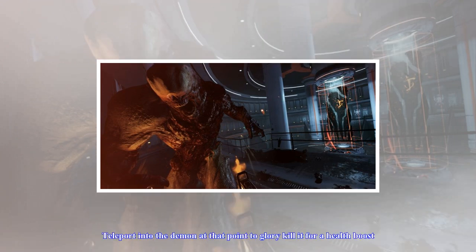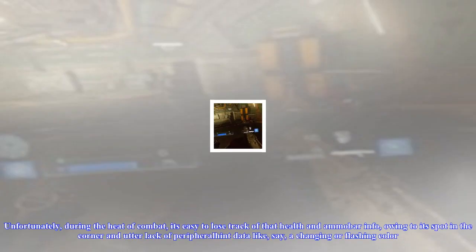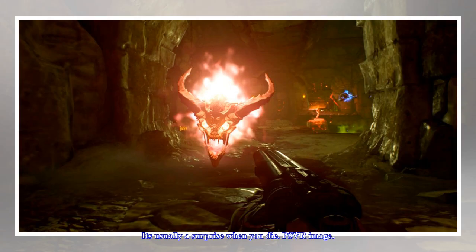Once you weaken an enemy enough, it will glow, just like in last year's 2D game. Teleport into the demon at that point to glory kill it for a health boost. Unfortunately, during the heat of combat, it's easy to lose track of that health and ammo bar info, owing to its spot in the corner and utter lack of peripheral hint data like a changing or flashing color.